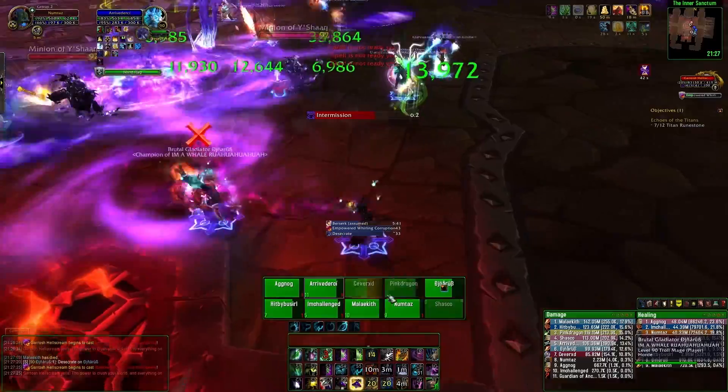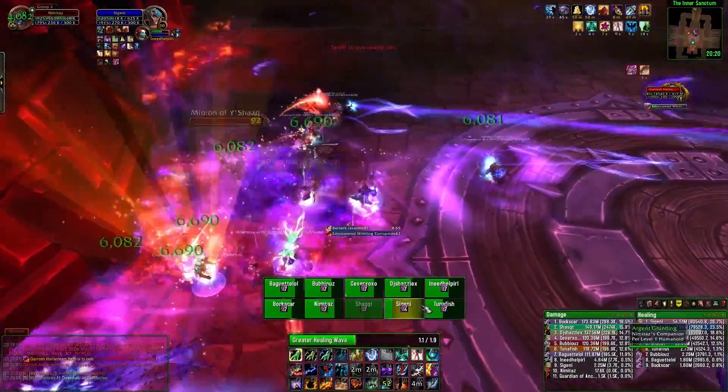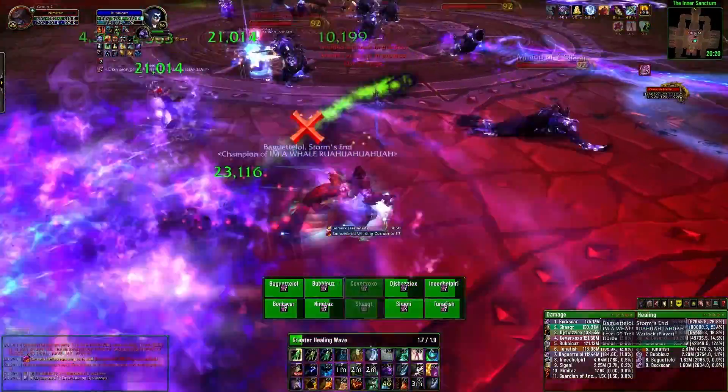Phase 2, stack up for Whirling Corruption — unless it's Empowered, in which case you spread out and kill the adds, nuke and interrupt mind control, move from weapons. Phase 3, spread out and kill adds, nuke and interrupt mind control, move from weapons, heal more, and then kill the boss.